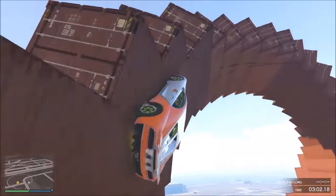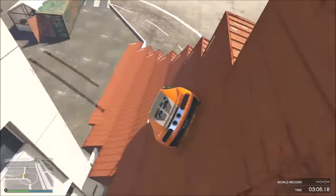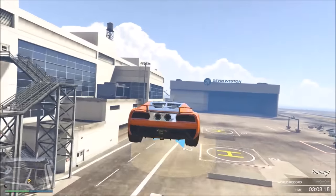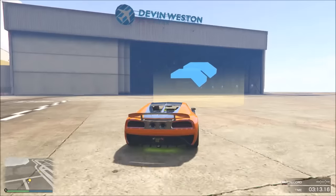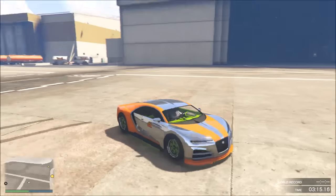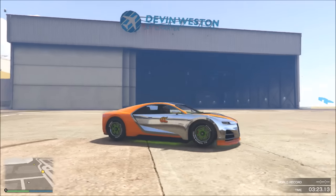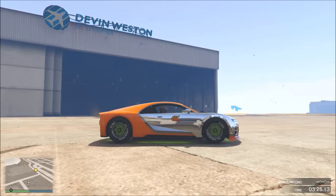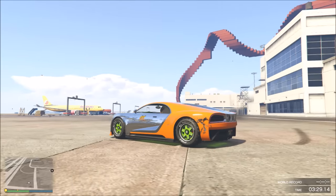Not the best car for spirals — there are definitely much better cars. I'd recommend the Osiris and Zentorno, which are very consistent on these. Semi-pass: it does have the power, but in regards to slipperiness it actually failed. Definitely not the recommended car for spirals; there are much better ones for this.